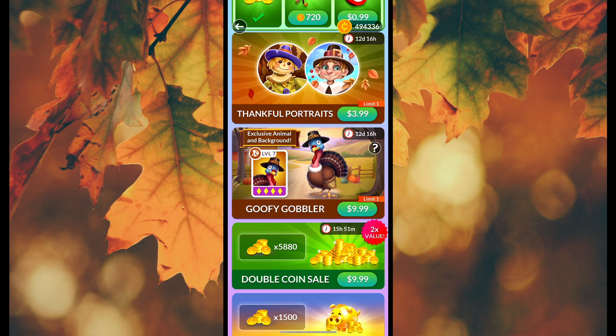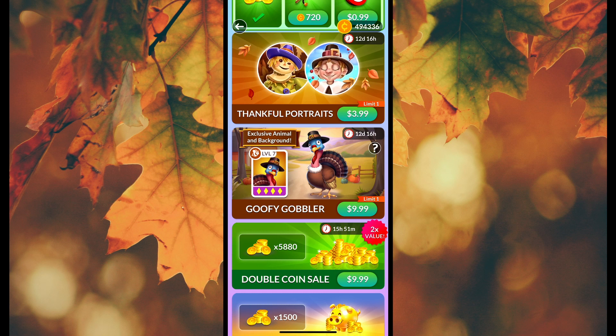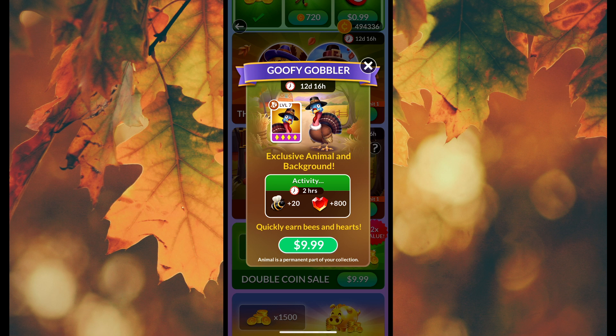When you buy it, the turkey shows as maxed out, so you can flip through the various coats, although it seems to really just change the hat style. I haven't noticed yet if the turkey will show up in any of the eggs. I assume that it won't because you can only get it by purchasing the animal.